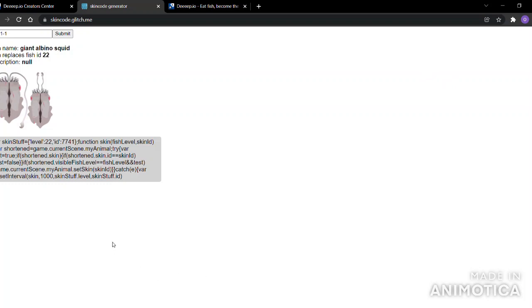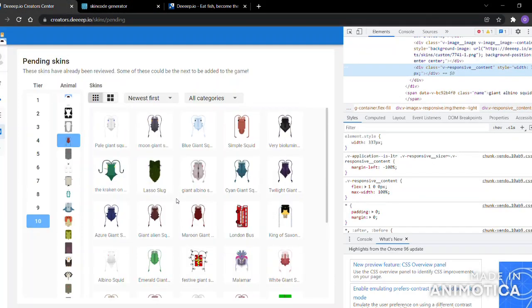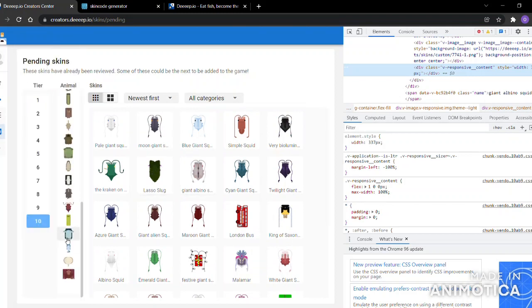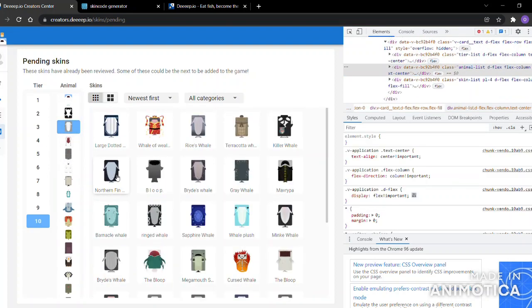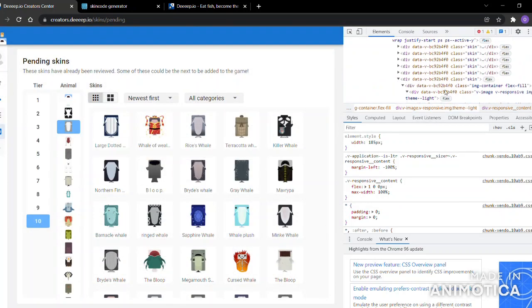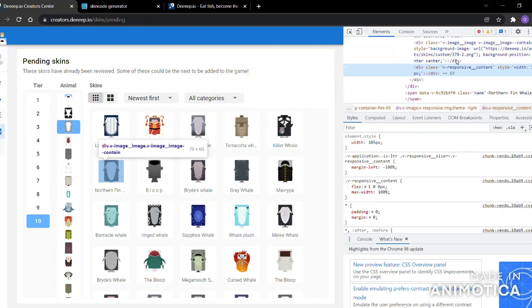Actually, there is one more thing I'd like to mention. You can not only equip skins for just that animal, but you can actually equip a skin for one animal and use it on another. For example, let's take the biggest animal — whale. So let's say we take a whale skin.